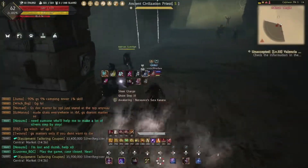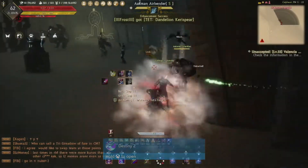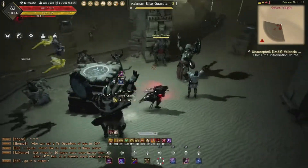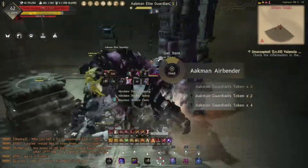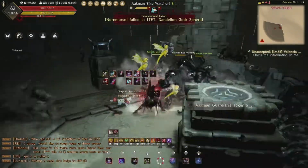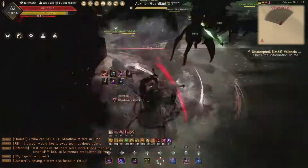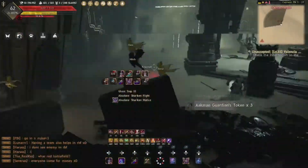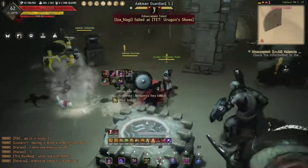For room 6, as you enter aggro the mobs on the right-hand side of the entrance — this entrance being the exit of room 5 entering into room 6 — and bring them to the center, clearing them out as you would. Once cleared, pull the few remaining center mobs through the totem in the corner and clear them out. When the corner totem is done, grab spawns from the adjacent totem, bring them back to center, and rinse and repeat.